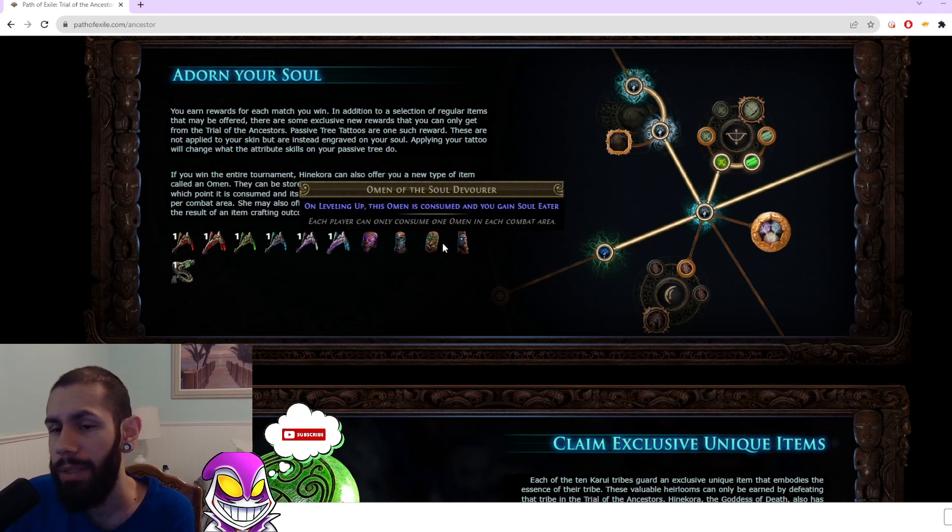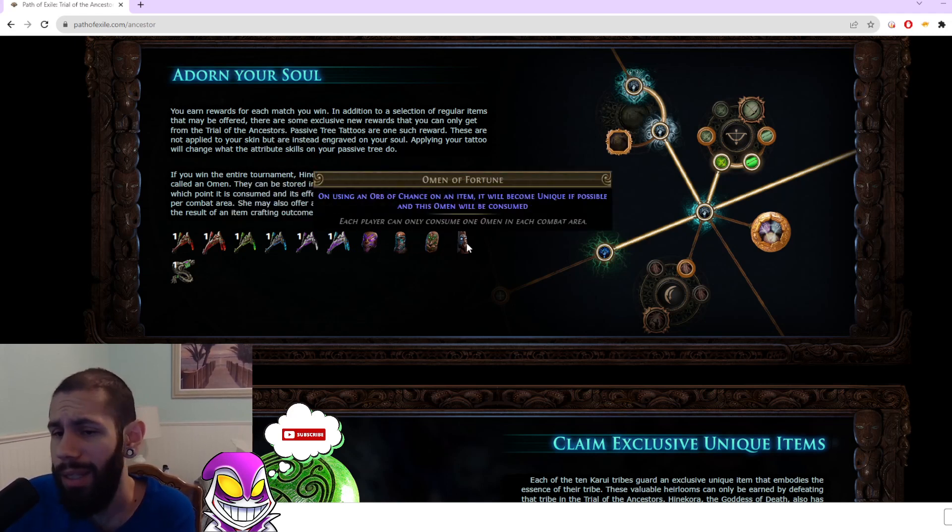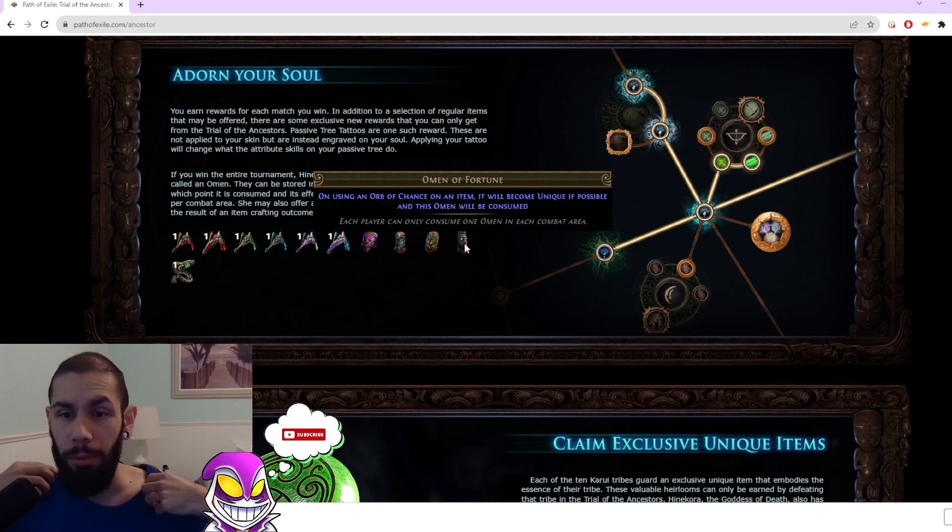They have examples of these totems, but in my opinion most of these totems suck. The only good totem is this one — which is essentially the old rags-to-riches fortune where when you chance it, it becomes unique. This is going to make certain uniques really, really cheap. Or this totem is going to be really expensive. Because a lot of bases, there's only one alternative you can chance it into. So this is either going to be really rare and expensive, or a lot of generic uniques are going to be more prevalent and obviously cheaper.